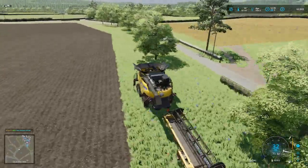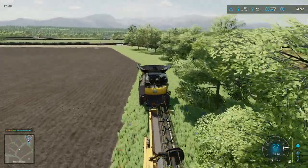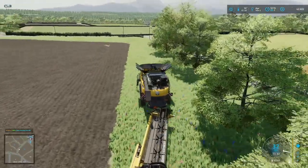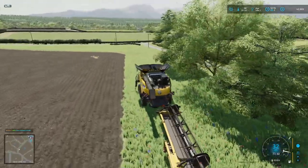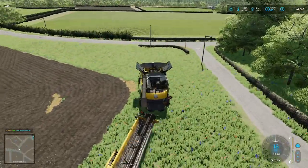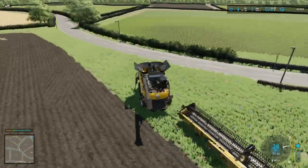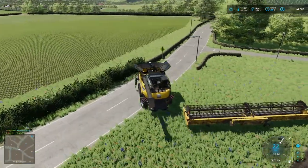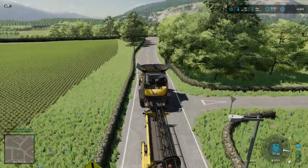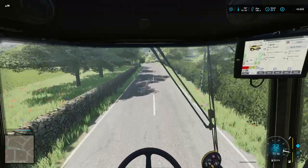Before we do that, I have to head off — we've got a field over the way that we bought that's got canola in it. I need it for mineral feed production, so we're gonna go do that and then sell the field. We don't really need it. I did purchase another field and we'll get into that a little bit later.